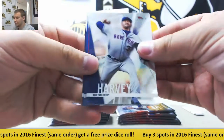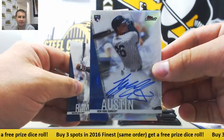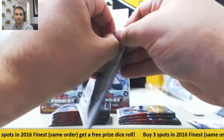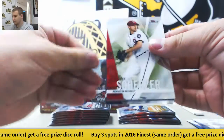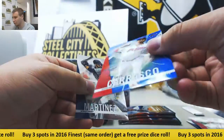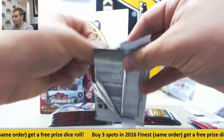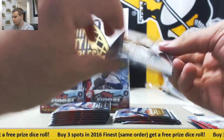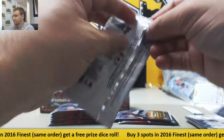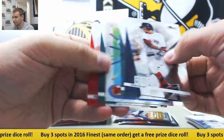Starting off with an autograph — Rookie Auto Tyler Austin for the Yankees. Rick Porcella Refractor and 150 Blue Carlos Carrasco. Mike Trout insert and base. Jose Altuve insert.